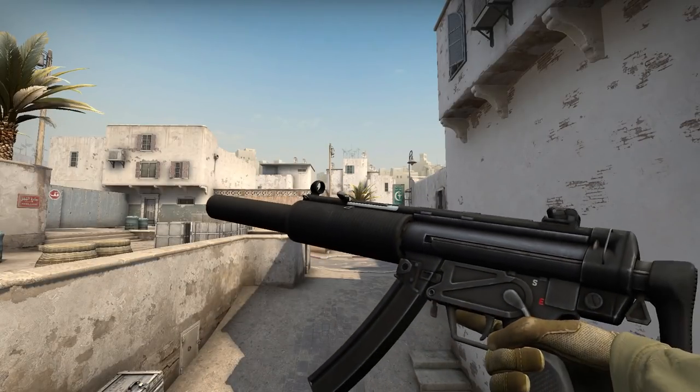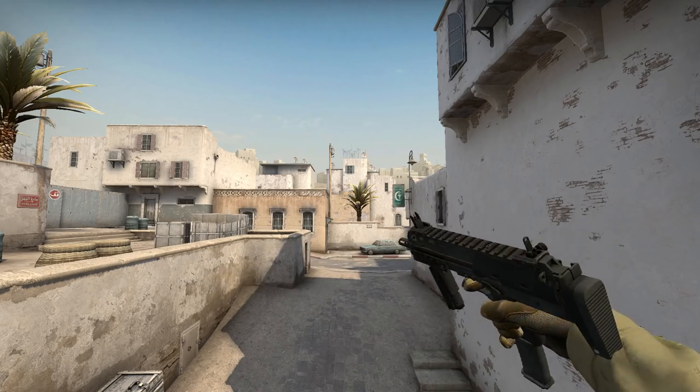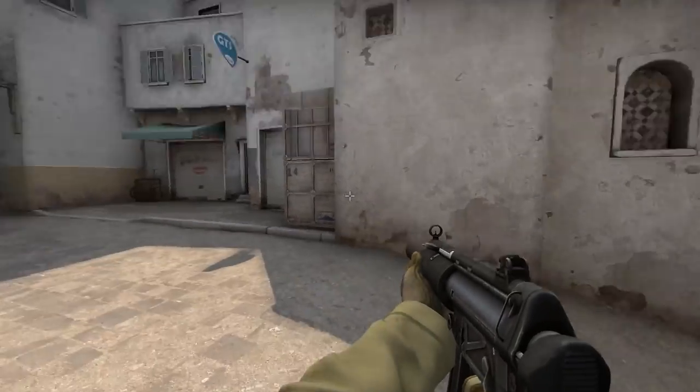The largest difference between the two is, unsurprisingly, the silencer. The MP5 has one, whereas the MP7 does not. Unlike with the USP and M4, no matter how hard I try, I can't take off the silencer.